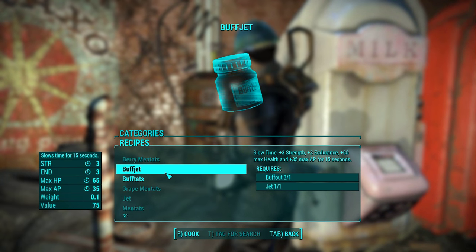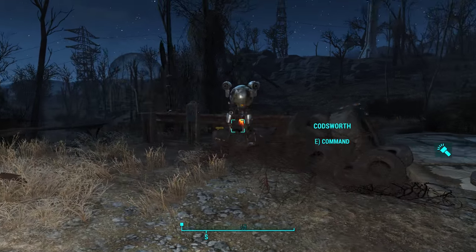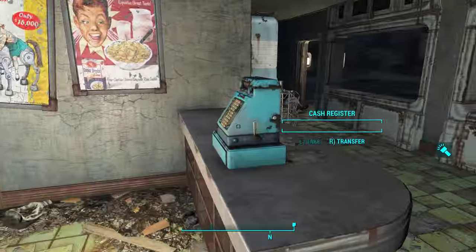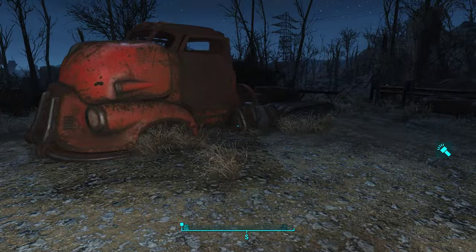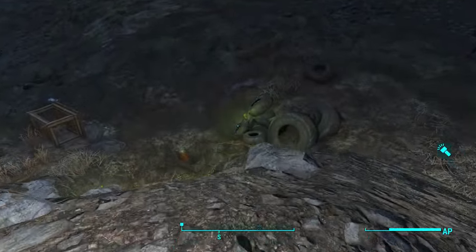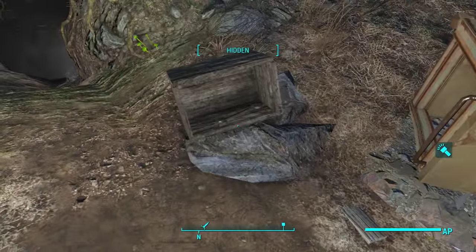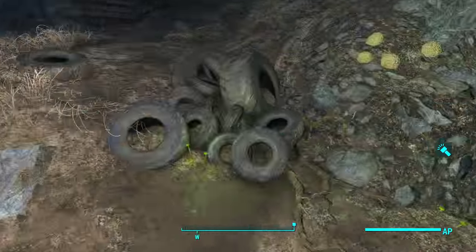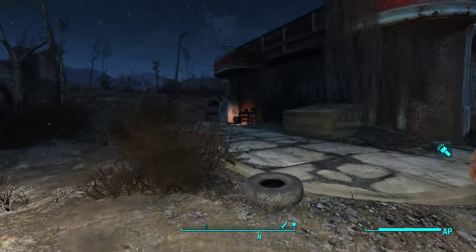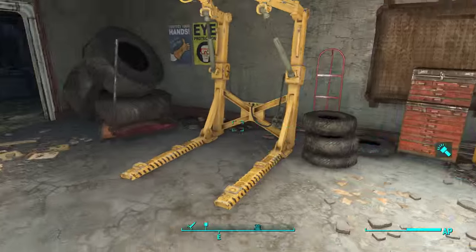You can make your own drugs here — I'm pretty sure you can get addicted to this stuff, you've got to be careful. I don't see the oil in there, not 100% sure if we have to level up a stat or something, we'll figure that out. We didn't pick up the wrenches and ball peen hammers earlier — I looked at that stuff and thought we'd never need it, but there's a workshop right up here so let's just pick it all up and put it away.